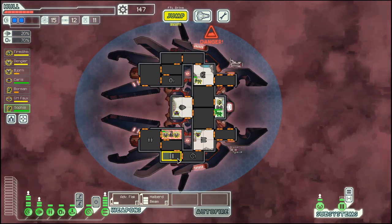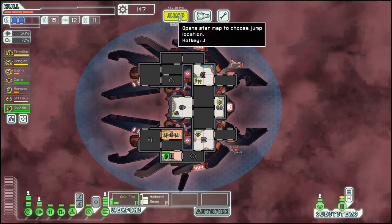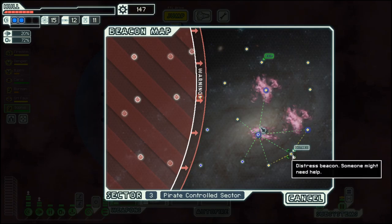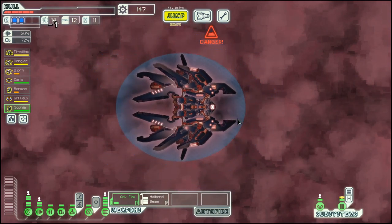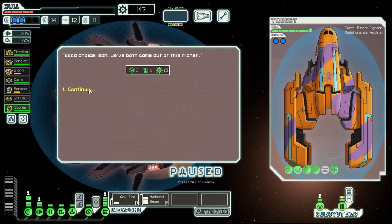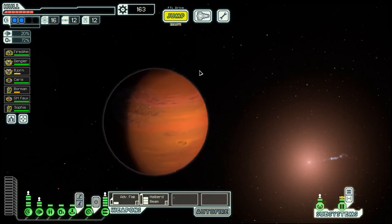And it's a Mantis. They are good for fighting. So let's go here. As our hull is not that great we accept this bribe. And then move on.